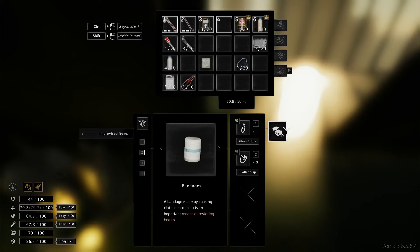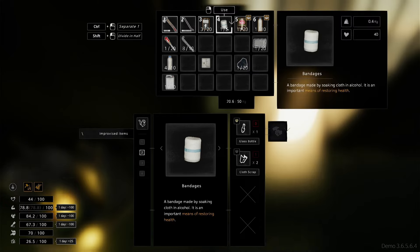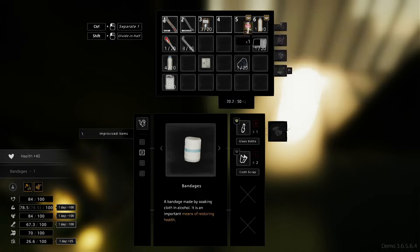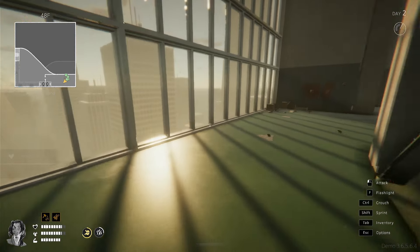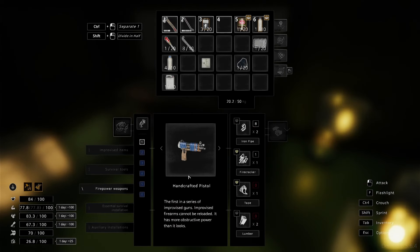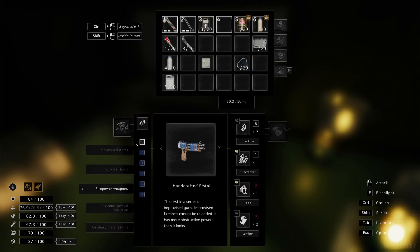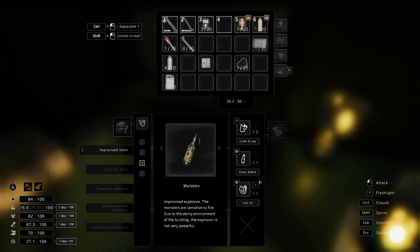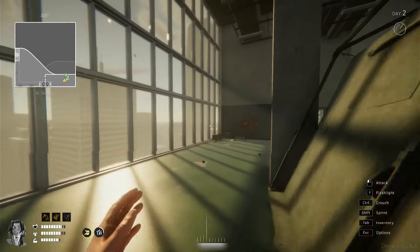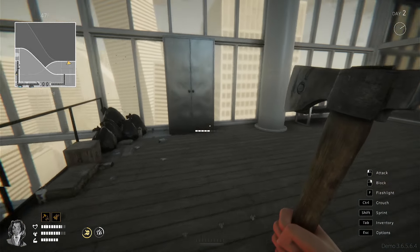Let's go ahead and make another bandage and use it. Looks like I have four bandages total — I made those, I did not spawn in with any. Okay, what can we craft now? I'd like to craft the gun maybe — I need tape and lumber. First in the series: improvised gun. Improvised firearms cannot be reloaded but have more destructive power than they look. Maybe it just shoots one firecracker? What about the molotov? I need a glass bottle. Let's do a little more exploring.